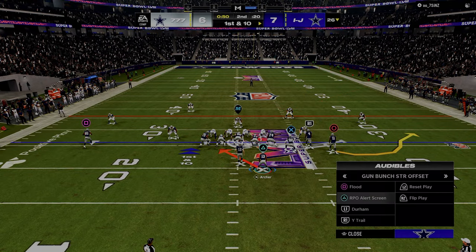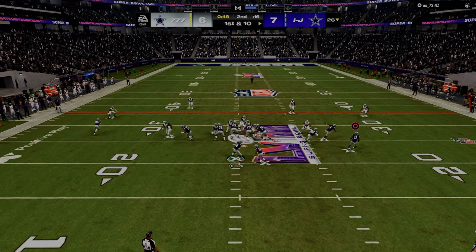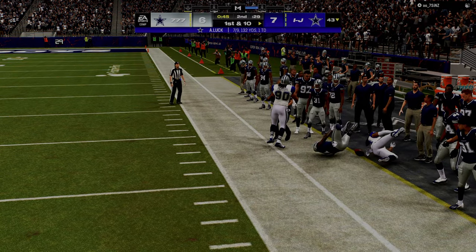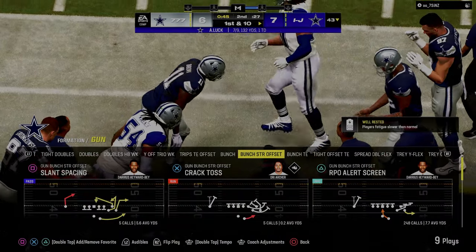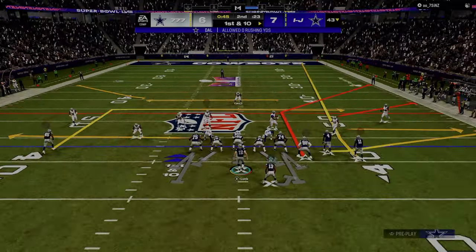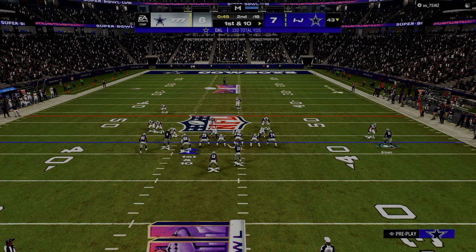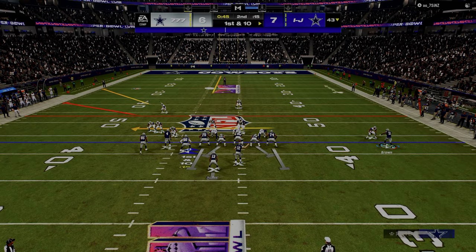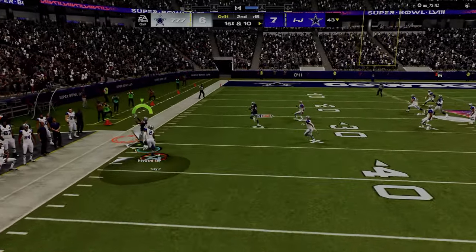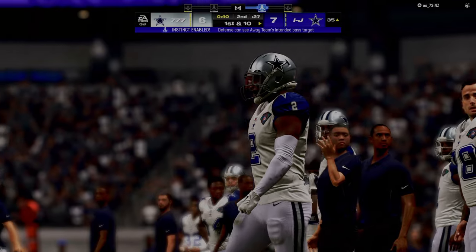RPO alert screen would be an example of a constraint theory play, because it ensures you're kind of living in a perfect world — there are specific things they have to do to stop that, but you wouldn't run an RPO every play. Then a power play in this example would be corner strike, the double corner concept. We know this is one of the best concepts in Madden this year. There are very specific things they have to do — for example, they have to have a cloud flat over there on the right side, and it really needs to be a cloud flat zone, not a zone drop. That's what makes it hard to stop.